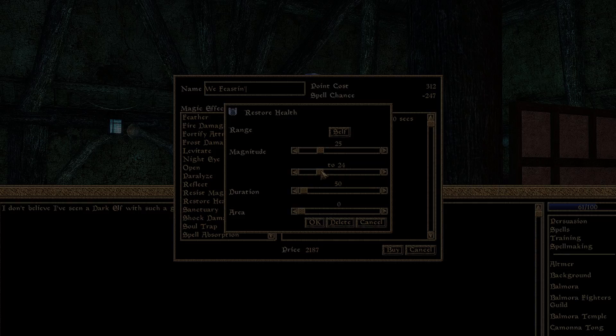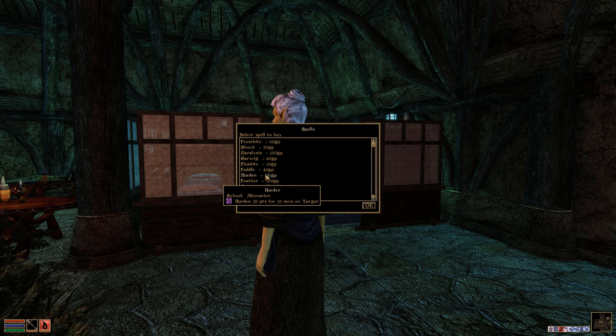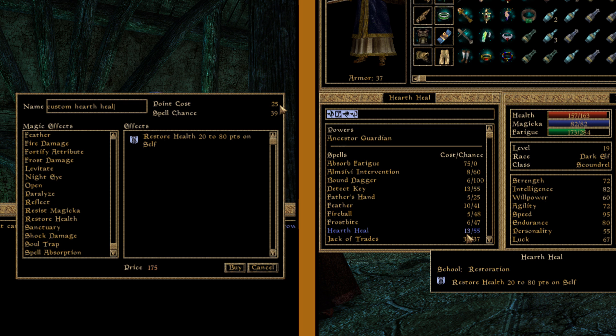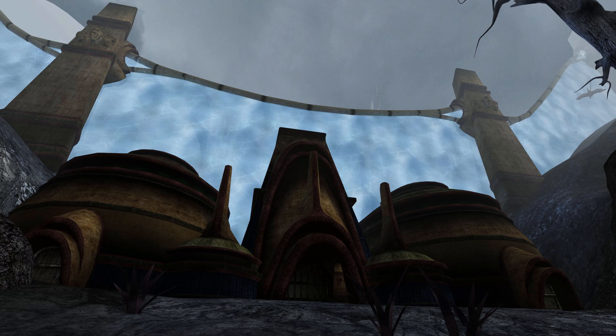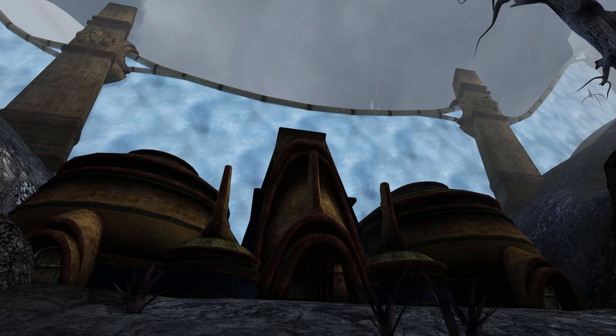Before we move on from the magicka cost formula, it's important to know that the pre-made spells available from vendors do not follow this formula at all — it's used just for custom-made spells. In fact, you'll find that most pre-made spells from vendors cost far less magicka to cast compared to a completely identical custom spell. Custom spells usually have a magicka cost that's roughly double that of a pre-made spell. This was presumably done to offset the power potential of creating your own spells, but it's hardly a limiting factor when you consider how easy it is to make enchantments or potions that boost your magicka reserves to insane levels.